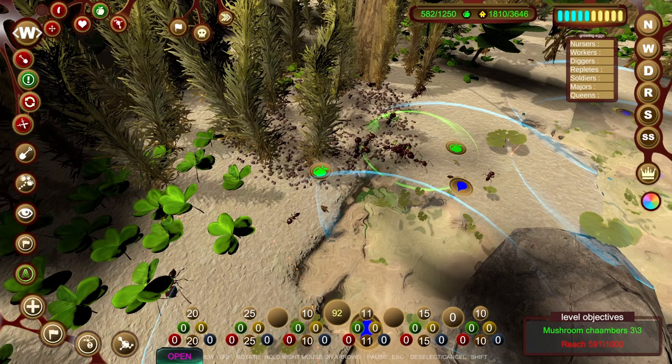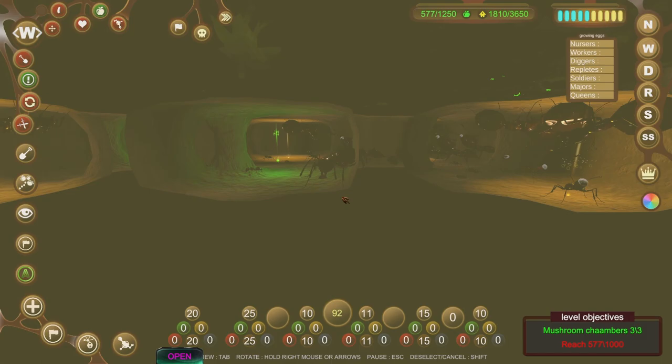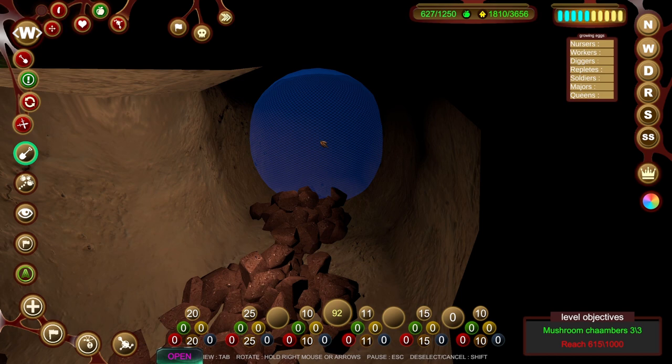Ants are under attack! Well, there's some actual additional food for us, which is nice, because again we're just not getting anywhere with food. There's something else as well - and something over there. Where were we digging to? It was down this way. I feel like we're going to need to get another mushroom chamber up and running very soon.